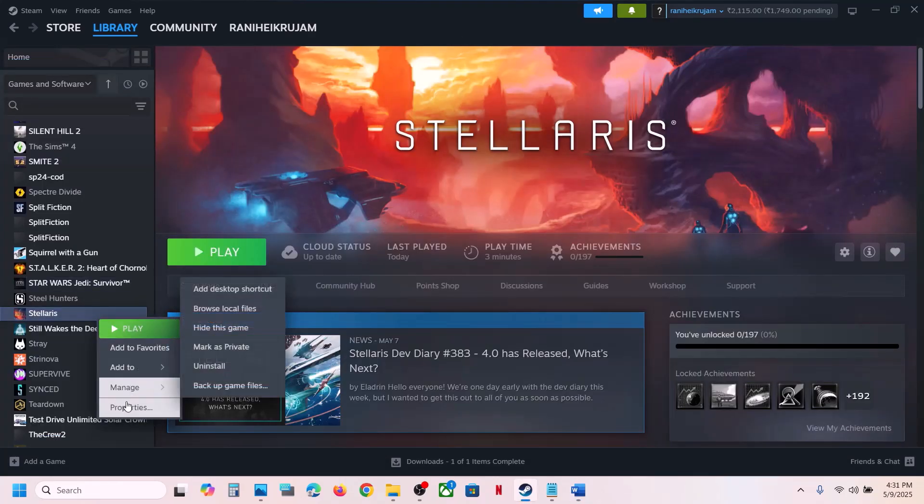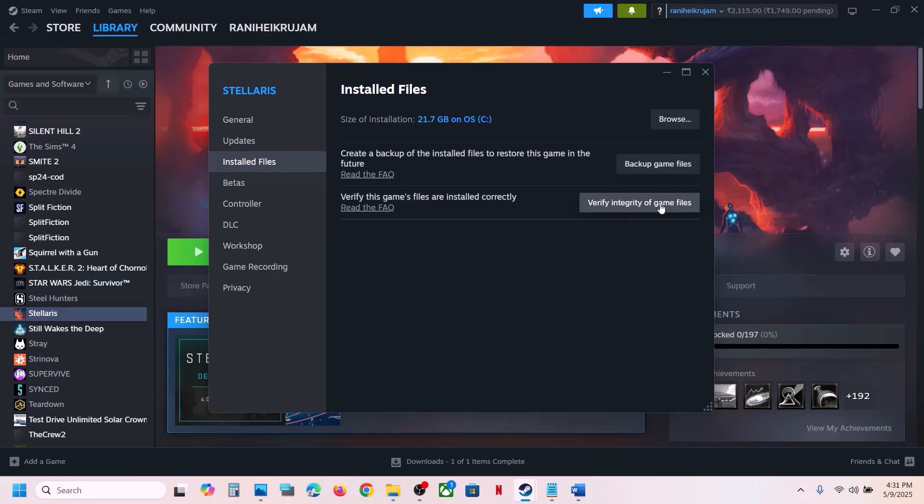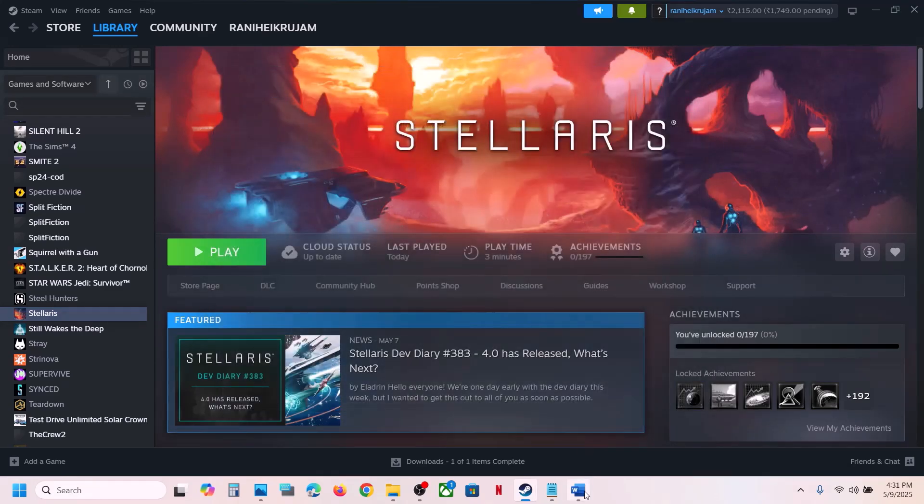Still not working — the next step is to verify the game files. Right-click the game, select Properties, go to the Installed Files tab, and click Verify Integrity of Game Files. Once the verification is 100% complete, launch the game and check.